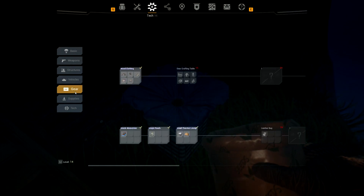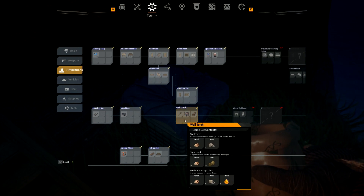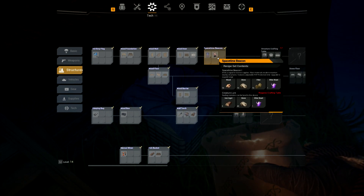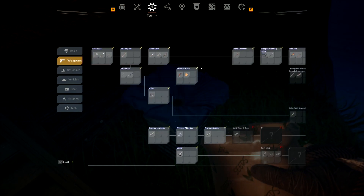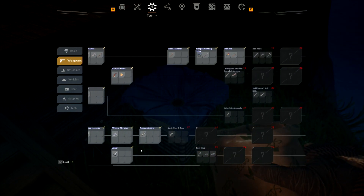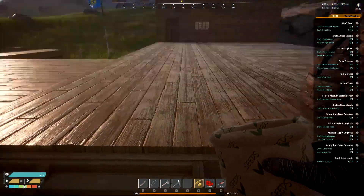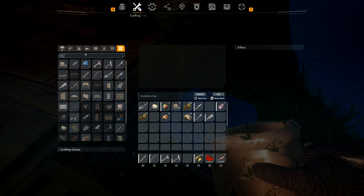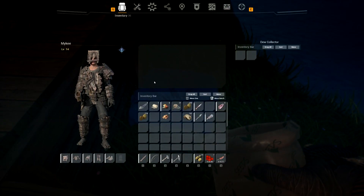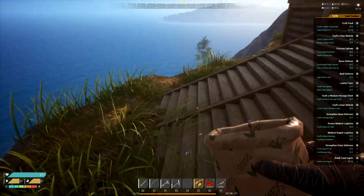I need the chemist table, medic table. I could build a better medium-sized storage. Weapon crafting table. Rubber — okay, so we'll learn rubber. I don't know what we put in there. I don't believe I can craft anything that'll go in there to collect it. I'm not 100% sure how that works — I'm just assuming that we put something there to collect it. Maybe not. I mean, it looks like it should already collect it.